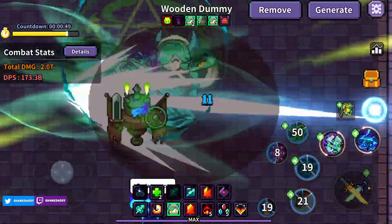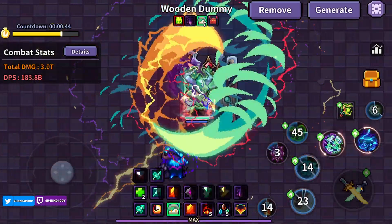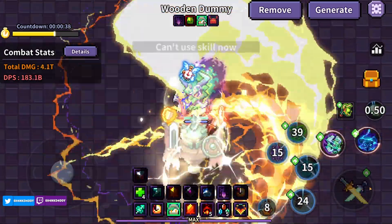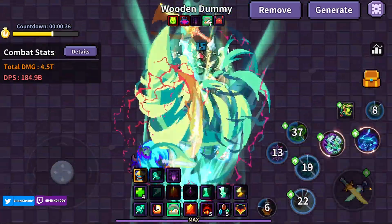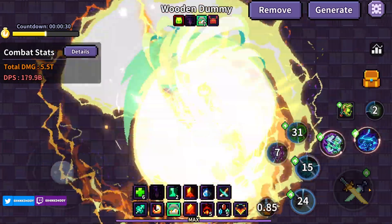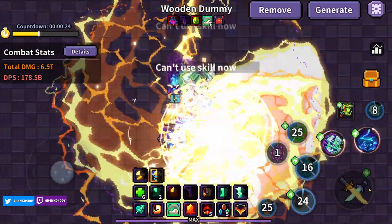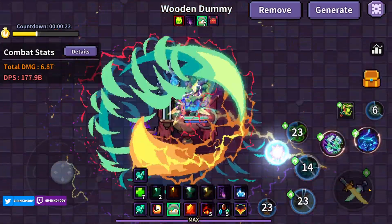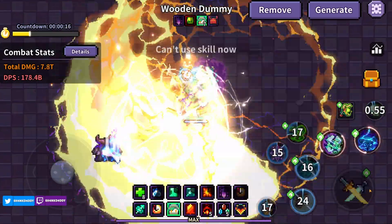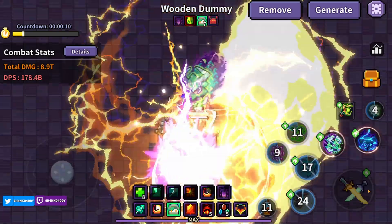We're going to use the standard dummy instead of the town hall dummy. I assume they're about the same, though maybe resistances are different — someone in the comments asked me to try this. Looking at it, the damage looks almost exactly the same. We're kind of around that 178 mark, hovering different spots, but this gives us a pretty accurate reading based on 60 seconds.